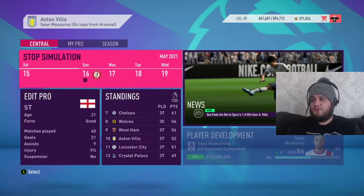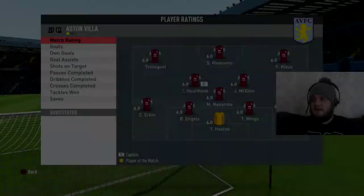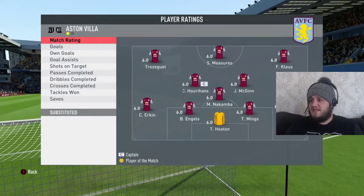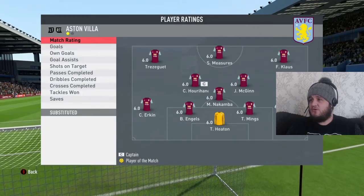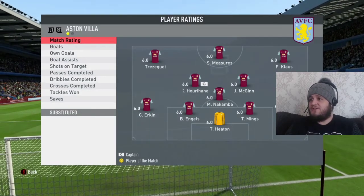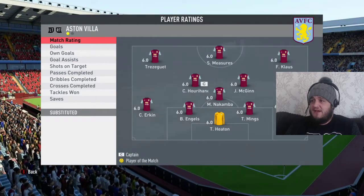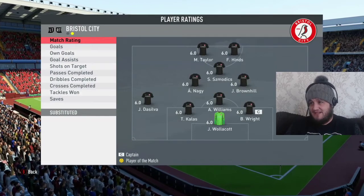We now approach the last game of the season against Bristol City — surely should be a walk in the park. It's a home game, giving us a chance to say goodbye to the loyal fans. The Villa line-up: Heaton, Erkin, Engels, Mings and Gilbert; Nakamba, McGinn and Hurahane in the middle; Trezeguet and Klaus out wide, and Measures up top. A few changes I would make, but it's not a bad starting line-up.